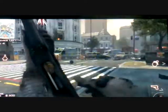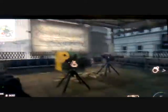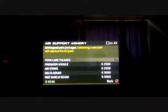Alright guys, I'm pretty much on the other side of the map and I've placed two sentry guns right next to the air support box. I pretty much hold here like this and keep calling air support.